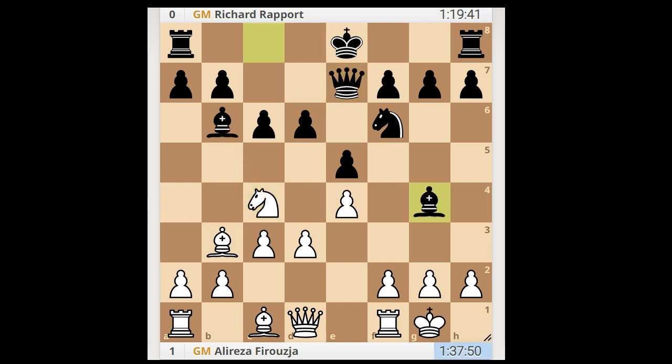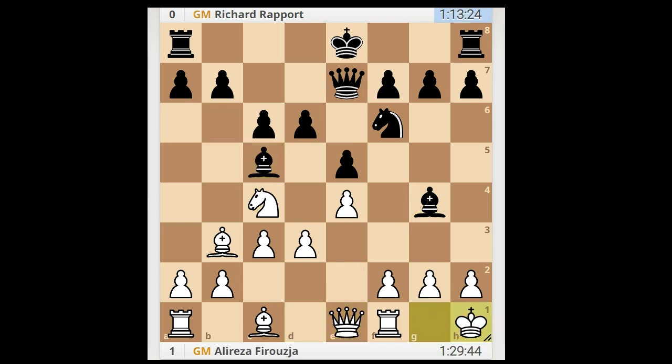Qe7, Nc4, Bg4, Qe1, Bc5, Kh1, and now a5. White to move.